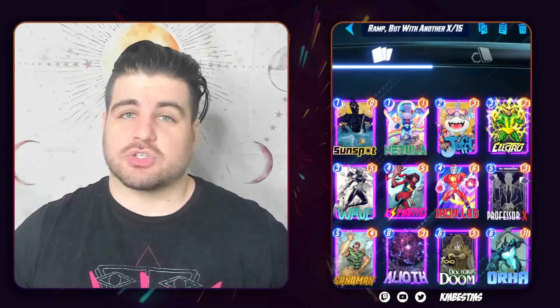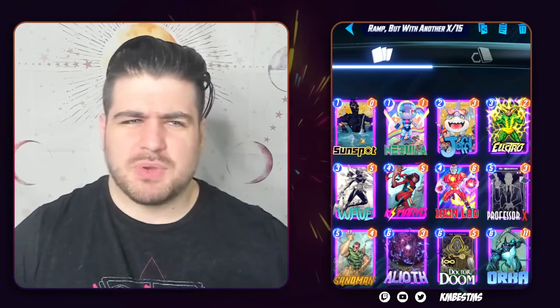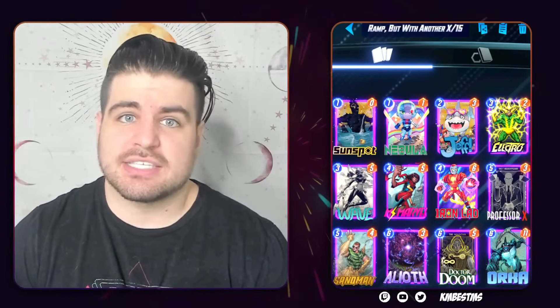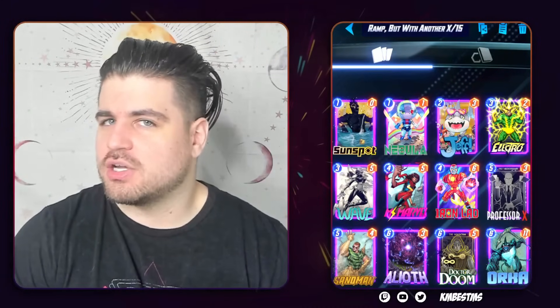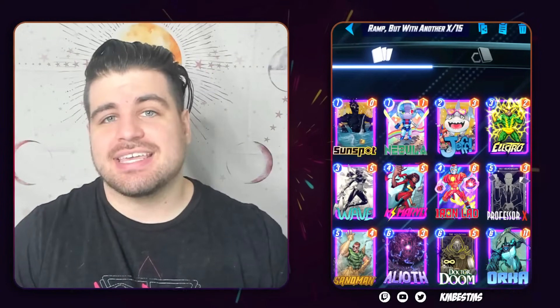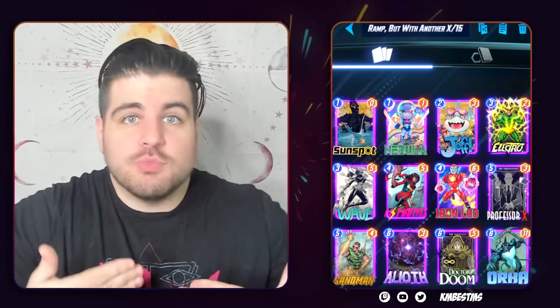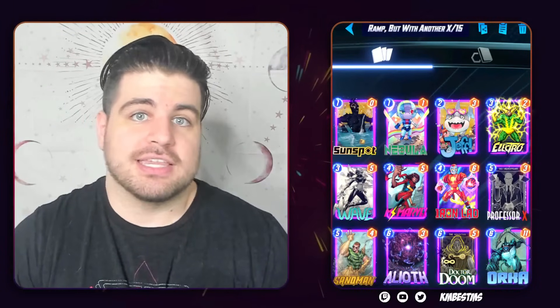This deck actually got improved with the Wave change. Previously, if you played Wave on four into a six-drop on five, you didn't really have an amazing five-drop — sometimes Vision, sometimes Devil Dinosaur, but mostly you were playing six-six when you had Electro. But by adding powerful four-cost cards, they fill two roles: in games where you don't get ramp you can still curve out with them, and in games where ramp is Wave, you can play Wave into a six-drop into Miss Marvel into a six-drop. That's really strong.